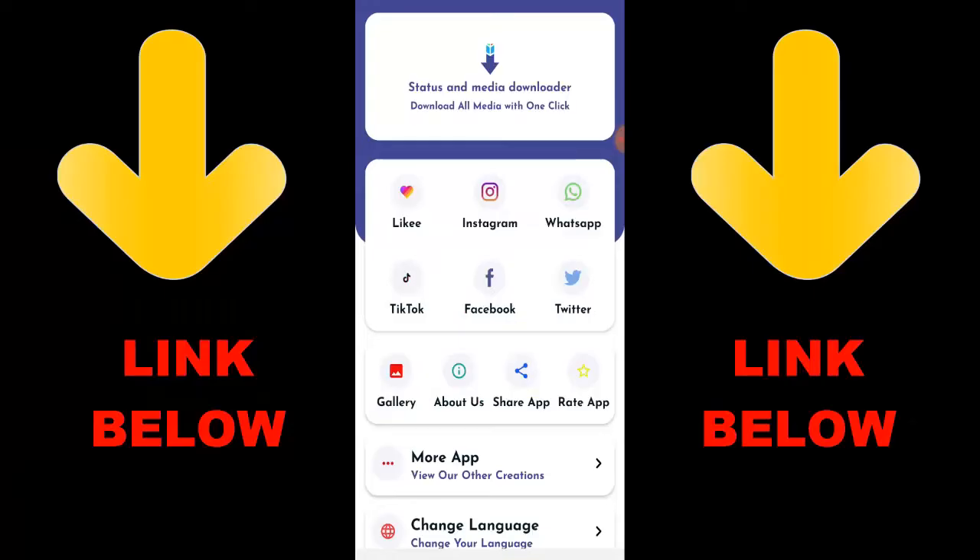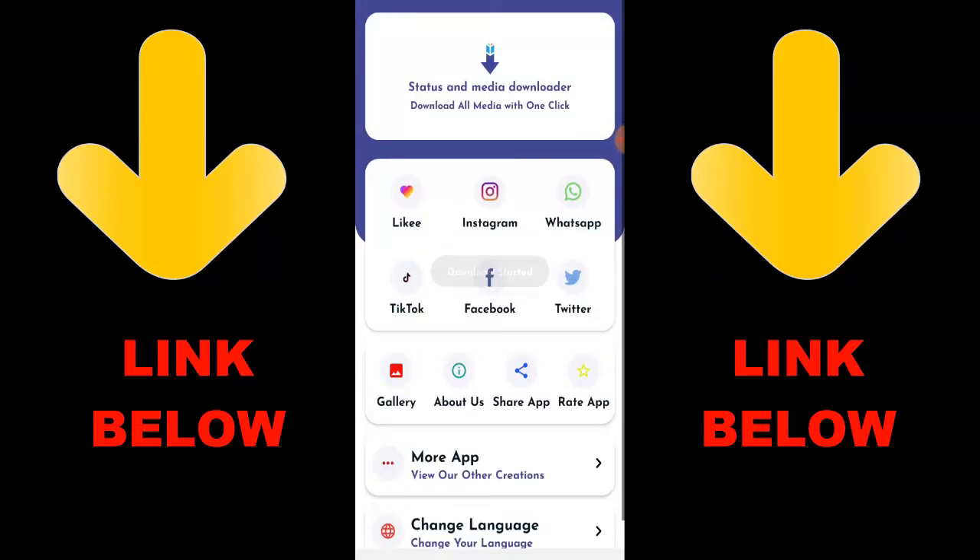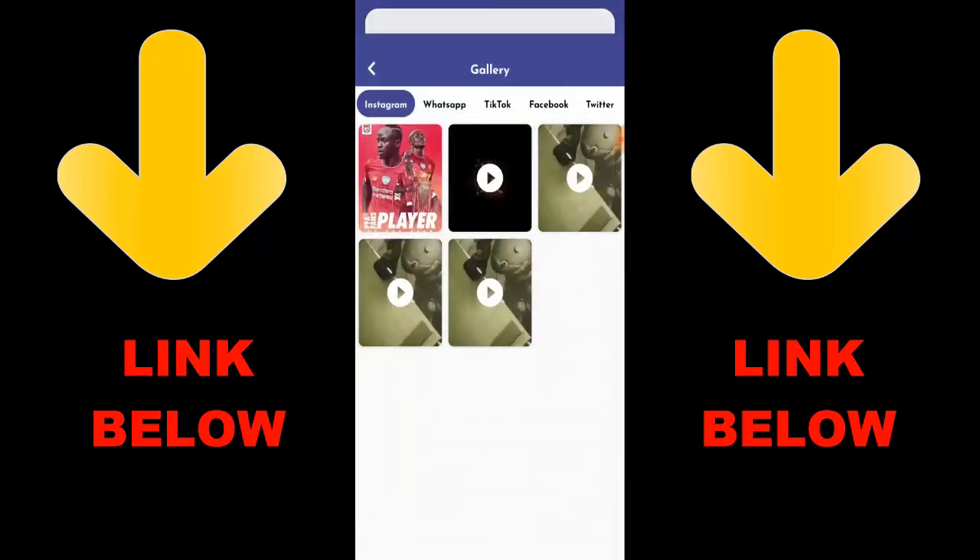Check out this app that is trending — it's called Status and Media Downloader. Download all media with one click. You can download any videos or pictures from any status from any social media — Likee, Instagram, WhatsApp, TikTok, Facebook, and Twitter — all in one click. All you have to do is download the app and download whatever you want by copying the link and pasting it. Get this app, it's gonna be cool because you can download any videos or anything you want from any status or media downloader.